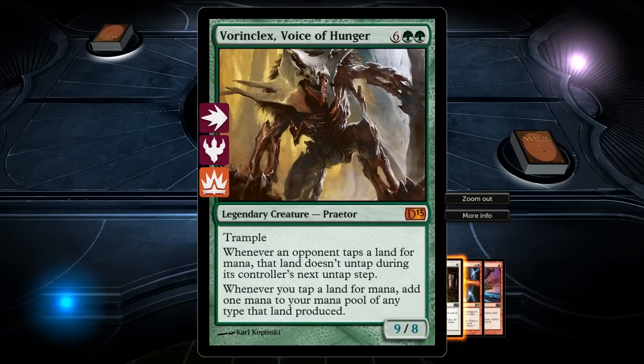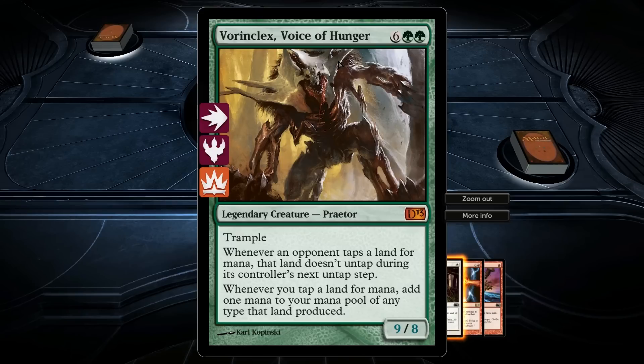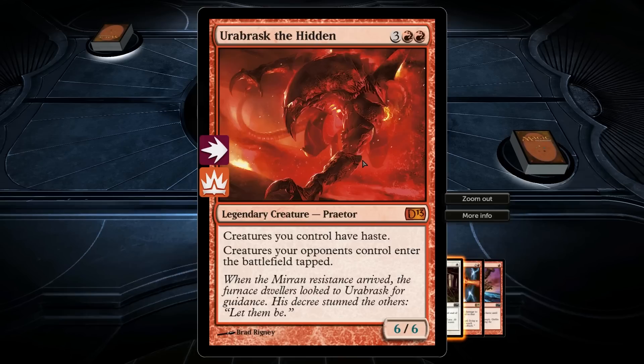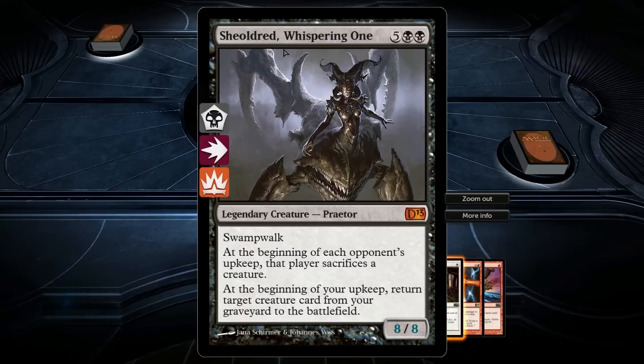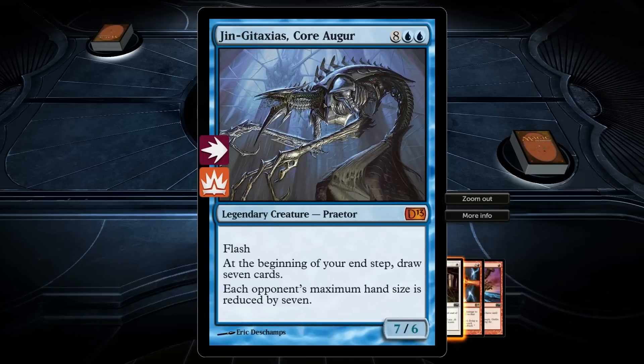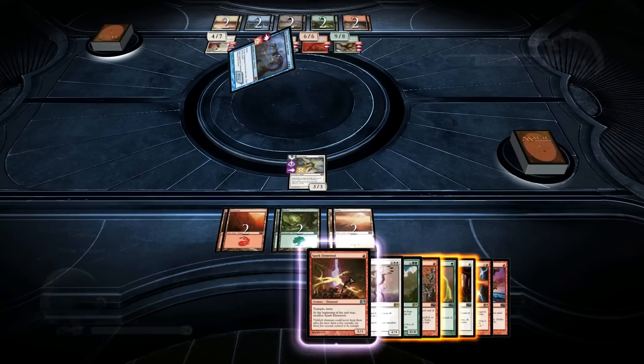Let's stop and read what these predators do. Whenever an opponent taps a land, that land doesn't untap during its controller's next untap step. Whenever you tap a land for mana, add one mana of any type that land produced. This one is a six-six haste - creatures your opponent controls enter the battlefield tapped, swampwalk. At the beginning of each opponent's upkeep, that player sacrifices a creature. At the beginning of your upkeep, return target creature card from your graveyard to the battlefield. At the beginning of your end step, draw seven cards - each opponent's maximum hand size is reduced by seven.